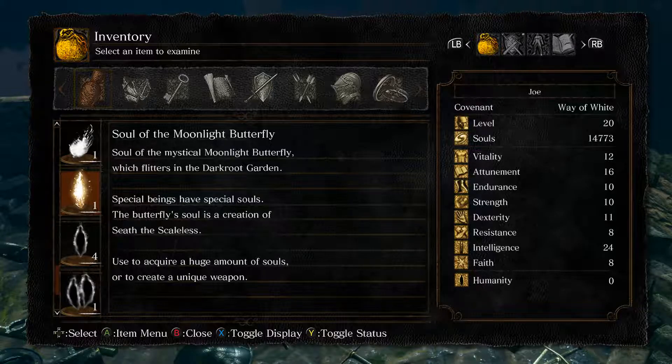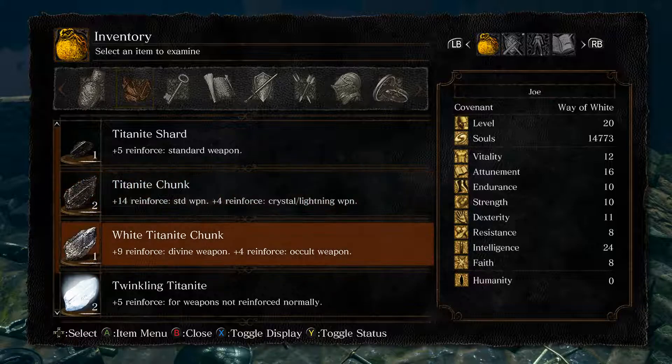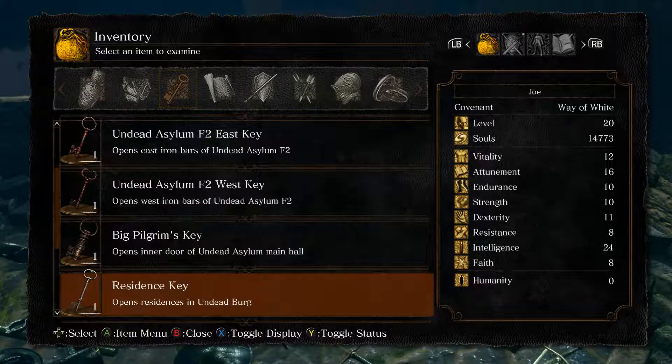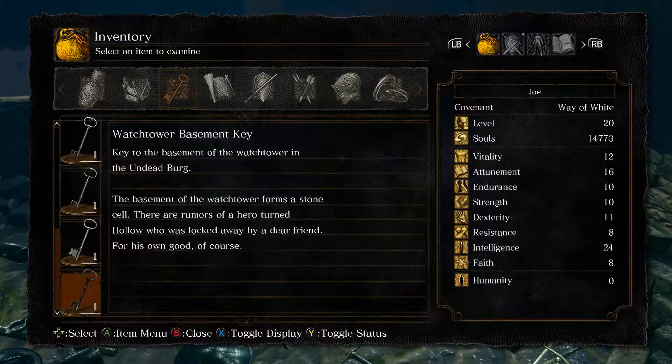The Sword of the Mystical Moonlight Butterfly, which flitters in the Darkroot Garden. Special beings have special souls. The Butterfly's Soul is a creation of the Scalers — used to acquire a huge amount of souls or to create a unique weapon. That's why I will never use one of them, because I want to see what the unique weapons do. Maybe with some of them I'll just use them, because I know they give something like a humongous hammer — which I can't use because I don't have the strength for it.